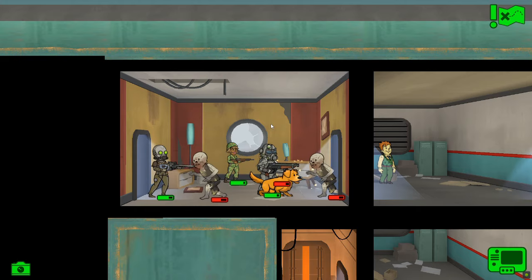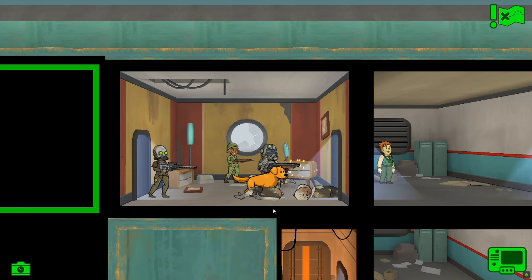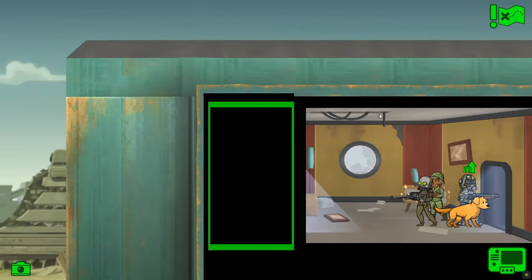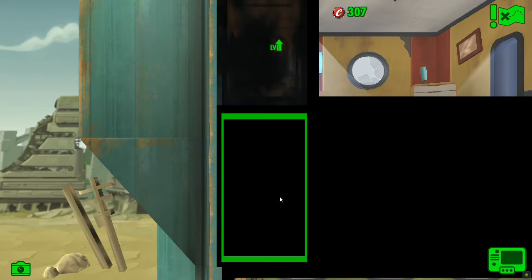Luckily we brought radaways with us, so that shouldn't be a problem. One of them's nearly dead, the other two are quite far from dead. Come on, reload your guns — there we go, two down, one to go. You can see the little red bars starting to appear from radiation poisoning. Corpse — it's an agility outfit, which is great for our restaurant. Into the next room — just more caps.